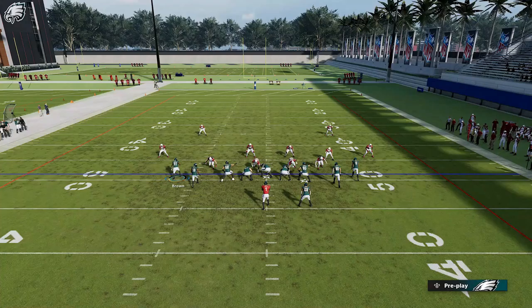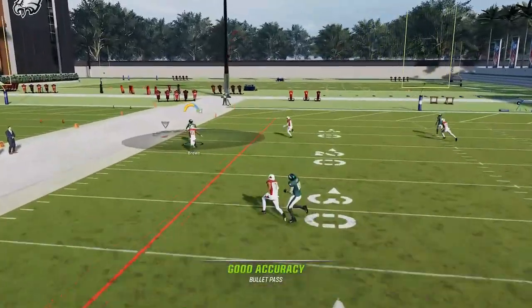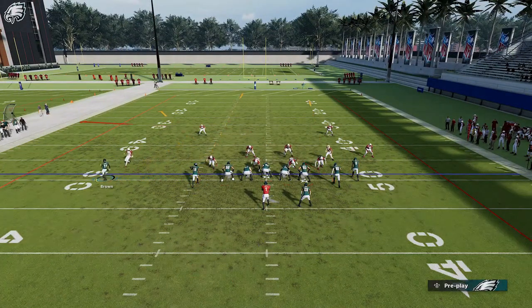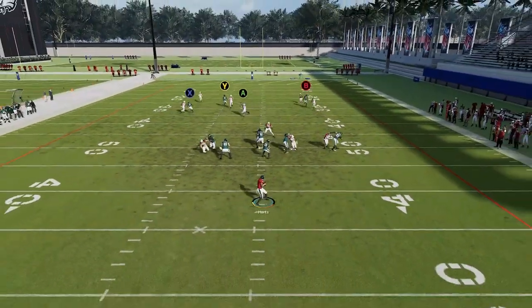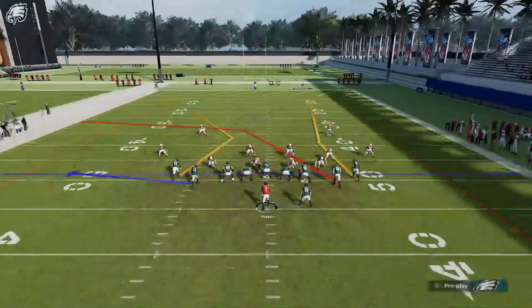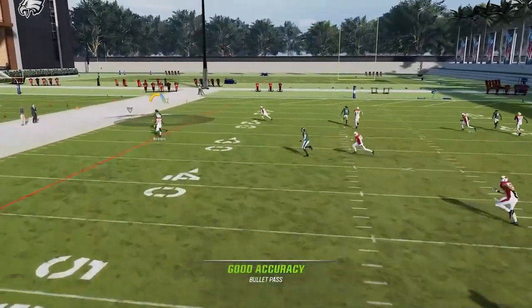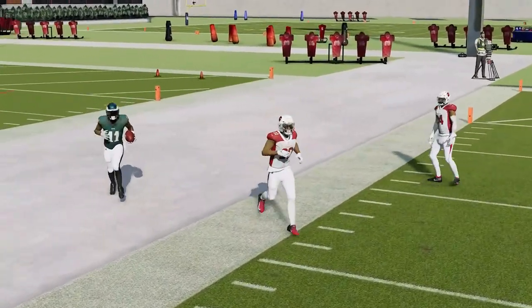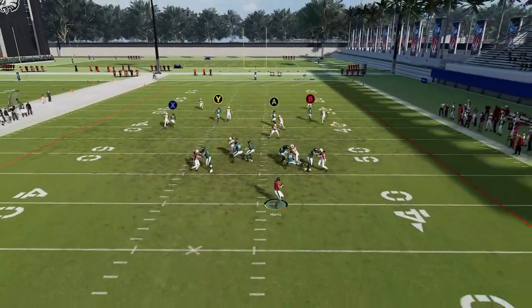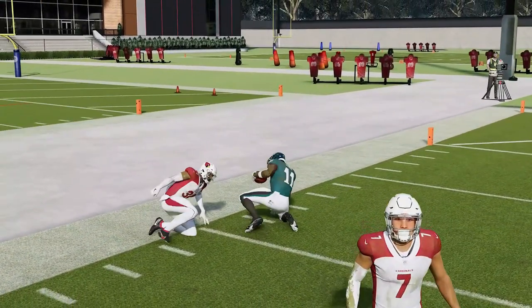Against Cover 2 man, motion this guy again, put the Y route on a streak, and block the running back. The X route is a very good man-beating route — it's a very big play. The tight end is a good man beater as well — once he gets outside he's pretty much gone, though the safety can come over. If he beats that press, he's instantly open. Just make sure you bullet and pass lead outside away from the safety.